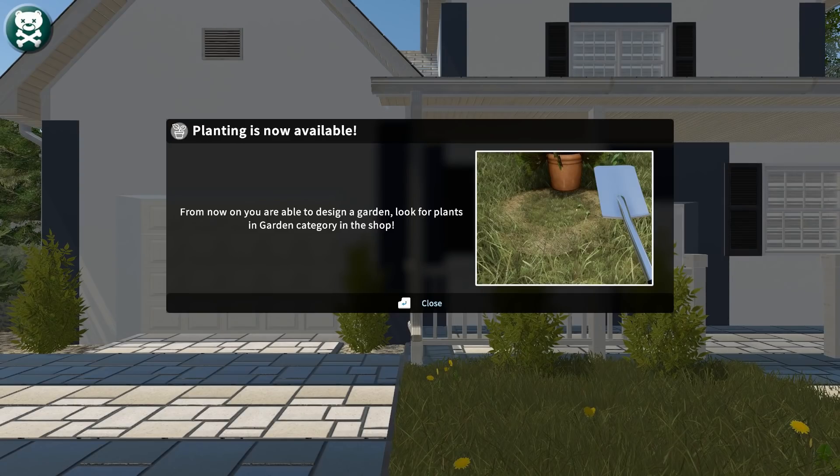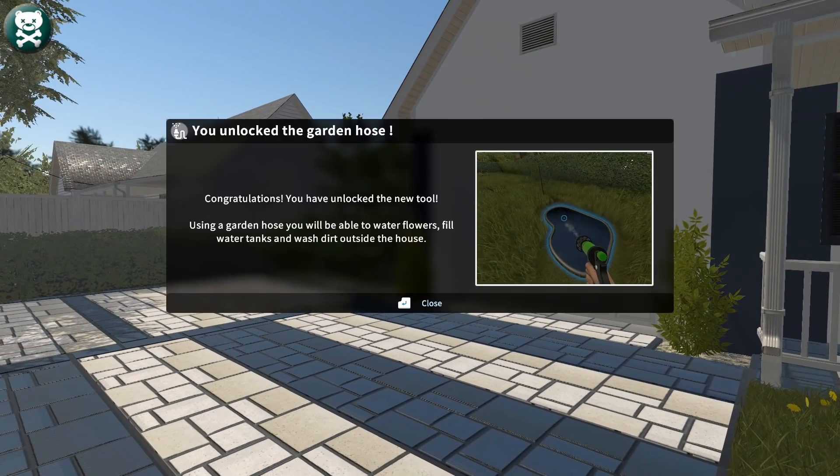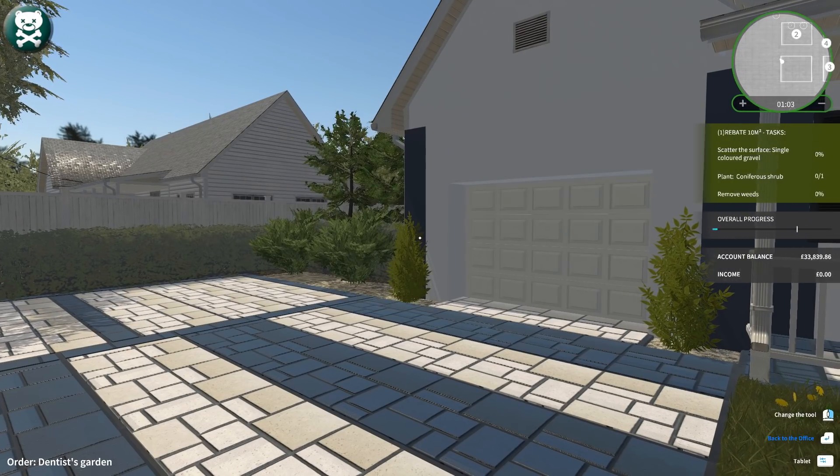Planting is now available. So there you go — that'll give me the radial to start with. Yeah, that's very confusing. I'm sure there's enough people who have gone, 'hang on a minute, I've bought the DLC — why on earth don't I have the tools I need to do the gardening?' So yeah, you've got to do the first challenge. From now on, you'll be able to design a garden and look for plants in garden categories in the shop. So I've unlocked the garden hose. Congratulations — use the garden hose to water flowers, fill water tanks, and wash dirty outsides of the house. It used to be that you had to use your mop to wash the outside of the house, but it makes much more sense to just hose it. So my shack needs a good wash — I can just use my hose now.